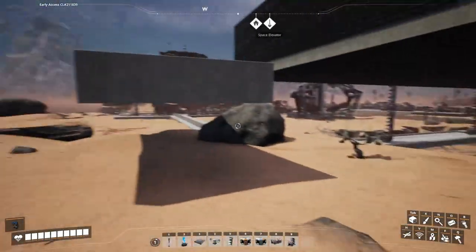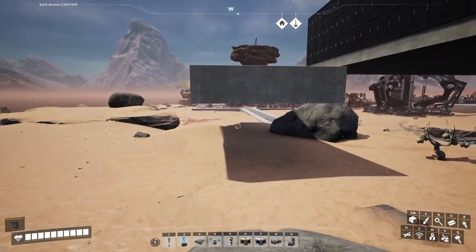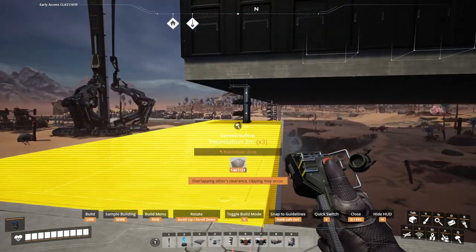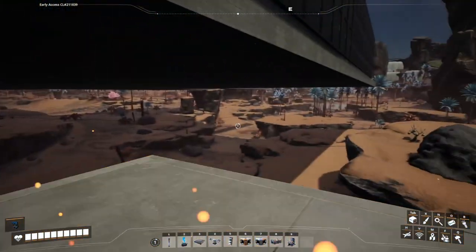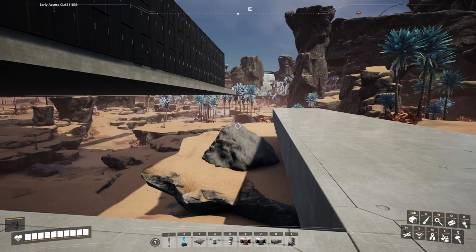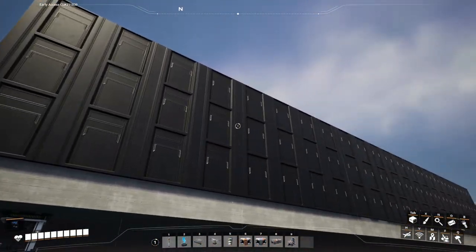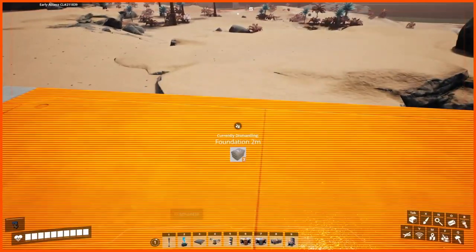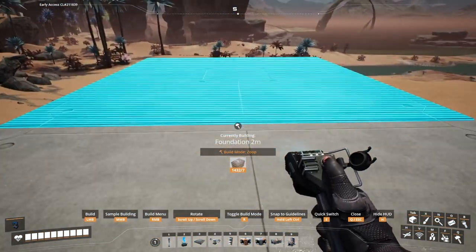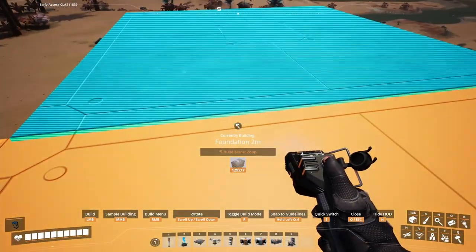Now let's get the basics of this. I would like to have it six foundations separating this building from this building, so that way we've got plenty of room to run trucks, trains, conveyors, whatever we need to. We can also attach conveyor belts here to the side of the building. That was three — so we go one, two, three. And then this is the beginning of our iron plate factory.